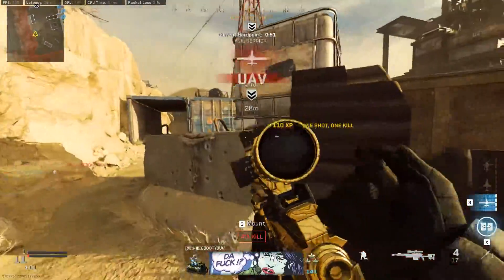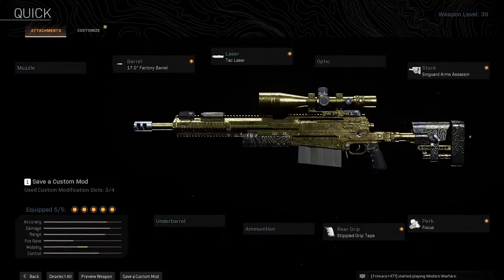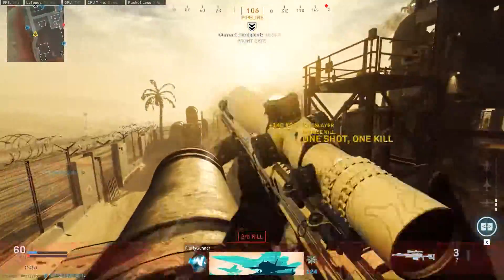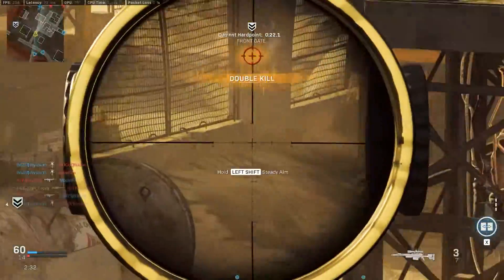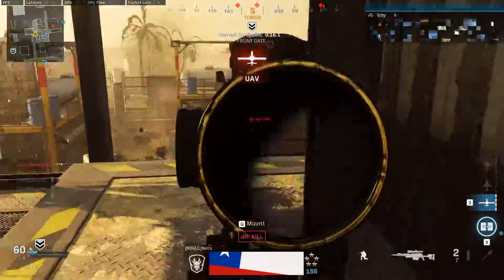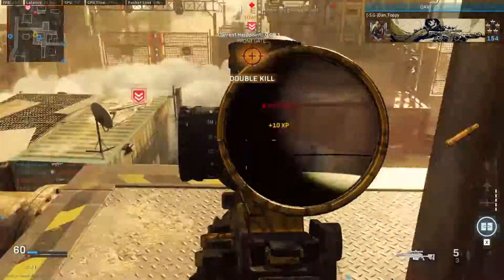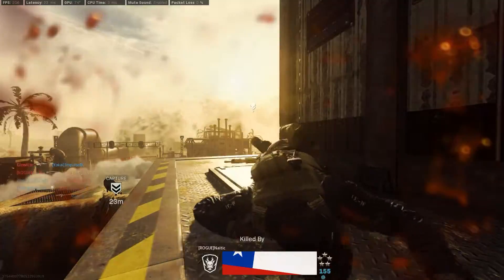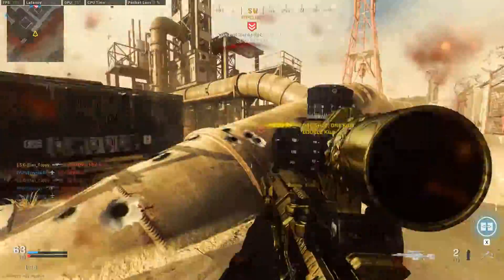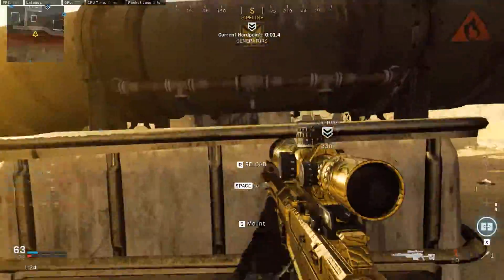Once you've done Reptile, we can move on to making the best class. For the best AX50 class, we are running the Tac Laser for increased ADS speed, the Singuard Arms Assassin Stock again for ADS speed, the Stipple Grip Tape for even more ADS speed, the 17 inch Factory Barrel for even more ADS speed, and the Focus perk to decrease the amount of flinch when you get shot. Basically all you need is increased ADS speed — you don't need increased damage or more accuracy in multiplayer. Make it the best quickscoping class in the game.